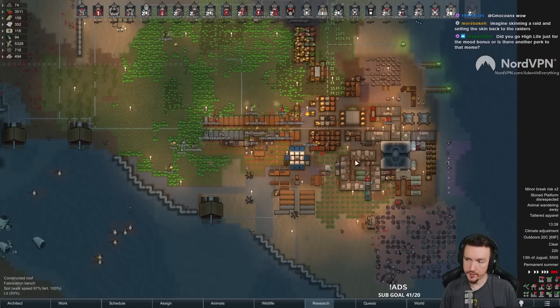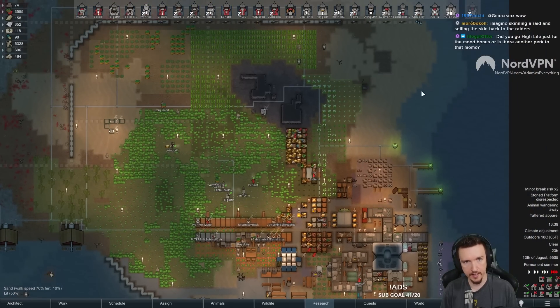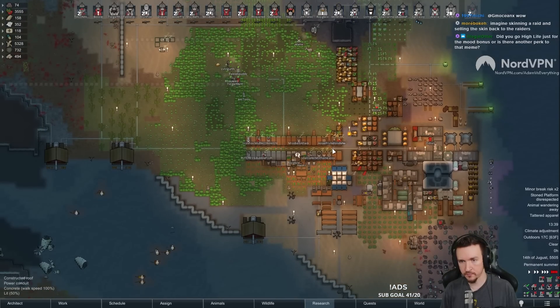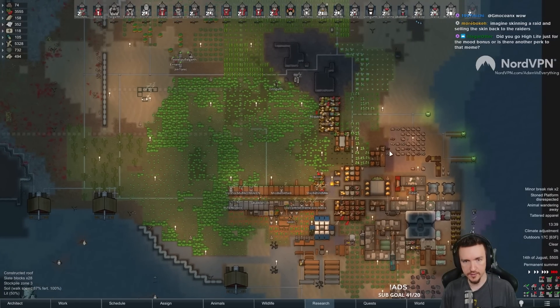Did I go for high life for the mood bonus? Yes. We need a lot of mood from ideology to make this work, and high life was one of the easiest ways to do that. So everyone is drinking psychic tea every two days and beer every day.